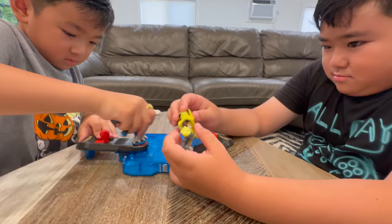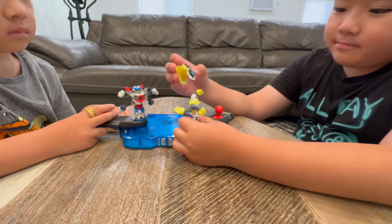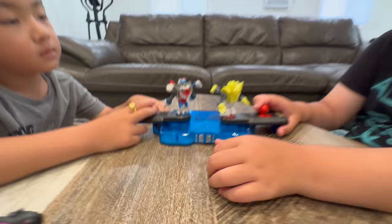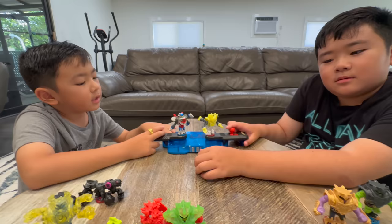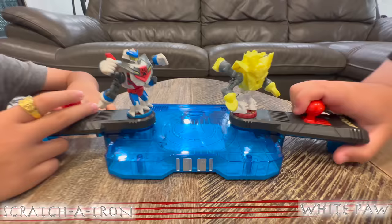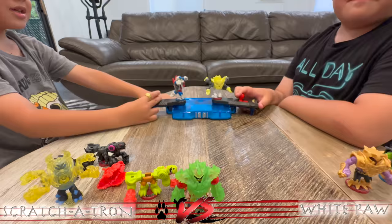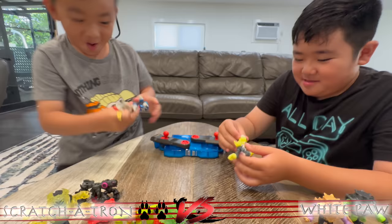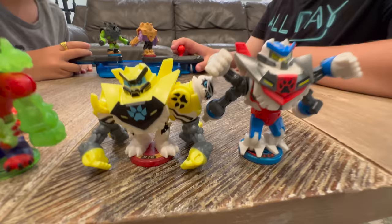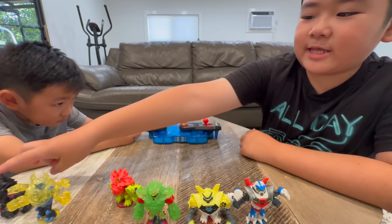Eddie is gonna be White Paw and Clarky is going to be Scratch-a-Tron. Okay guys, Eddie's colorblind, forgive him. We all know this is just Meow Skulls, right? Ready! Fight! Split Strike! There we go! Ready! Fight! Split Strike! We might have just discovered a fault in the mold of these warriors. So White Paw goes down to Scratch-a-Tron. We're noticing a pattern here — all the Beast Strikes are getting a Split Strike.